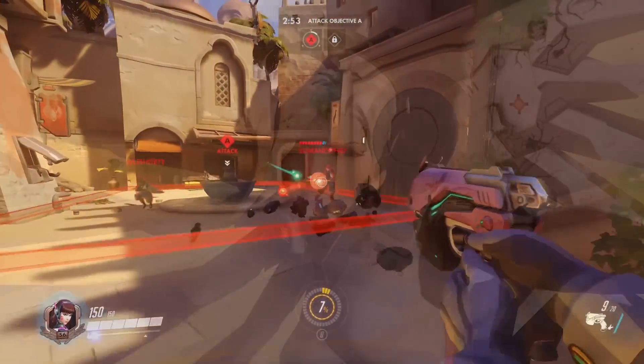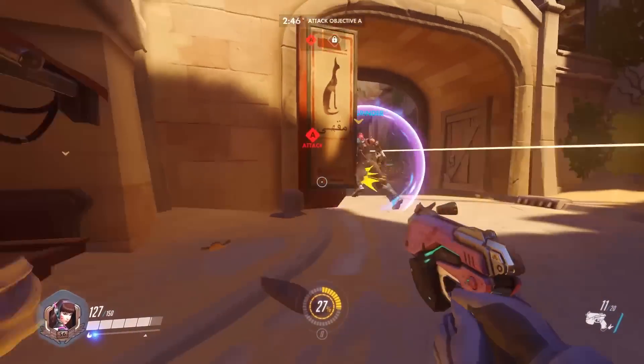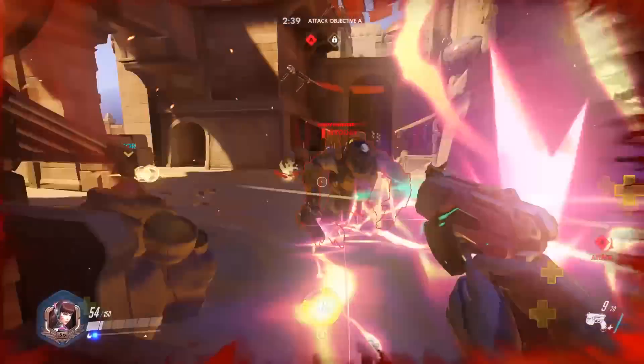Mercy's damage boost has been buffed because people were using her pistol instead, and her ult has also been changed a little bit. It takes a bit longer to charge up, but she can move during it, and it resets Guardian Angel's cooldown. This allows for the cheeky play of flying in, popping a res, and then flying back out. Expect to see that one a few times.